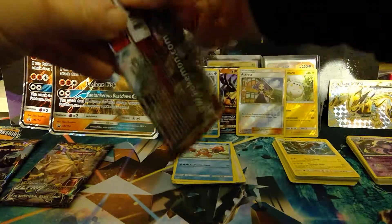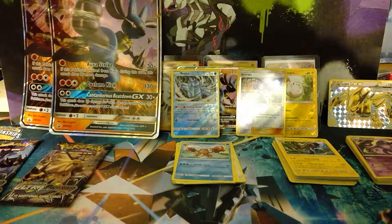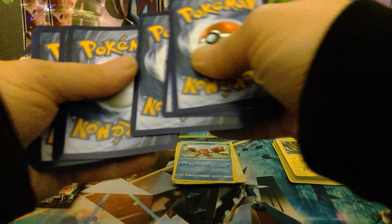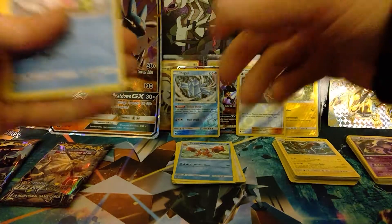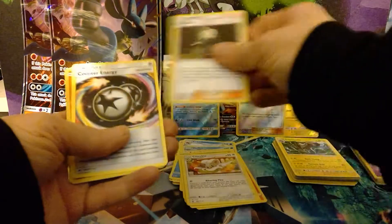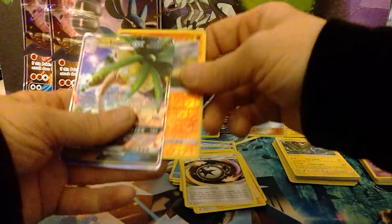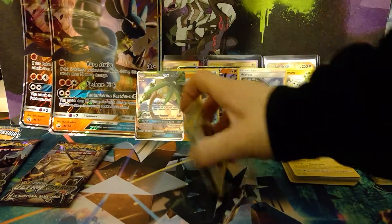Crimson Invasion Pack 2 — sure to disappoint. Honestly though, if I get anything out of here it would be a pleasant surprise. Crimson Invasion Pack 2: Shellos, Bunnelby, Cacnea, Swinub, Mankey, Fighting Energy, Cinccino, Gladion, Counter Energy. Reverse holo Cubone. And Alolan Exeggutor GX. Let's tidy that stuff and stack up.